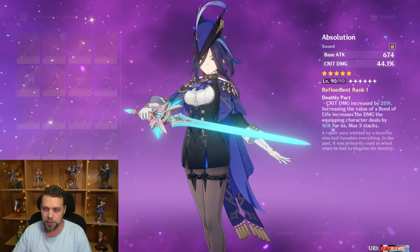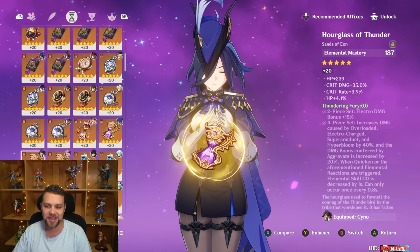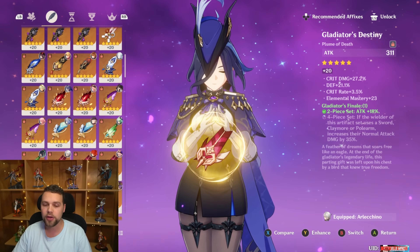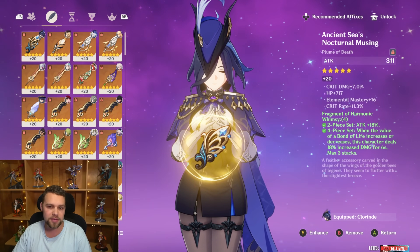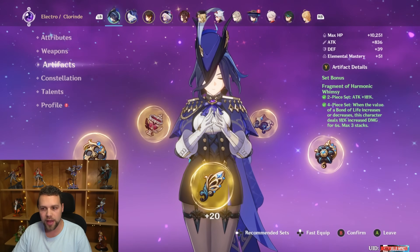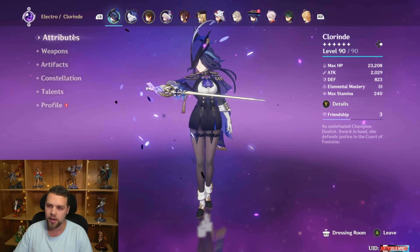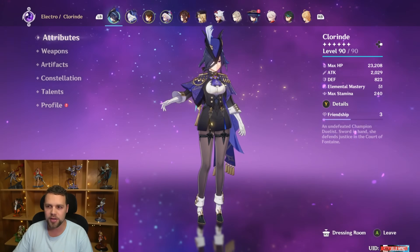Clorinde is on the Skyward Blade. For artifact sets, Thundering Fury does increase damage but she's not really doing Superconduct damage on this team. You can still use it, but I was using the Bond of Life set. My personal best set is actually Gladiator — veteran players with a good Gladiator set should use that. New players, Bond of Life is looking like her overall best. Shimenawa can also work if you have good energy recharge substats. Echoes of an Offering is good as long as you have decent ping — she loses some damage above 200 ping.